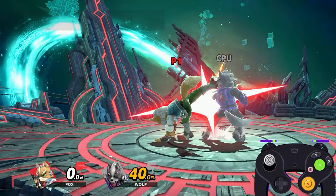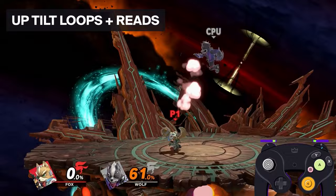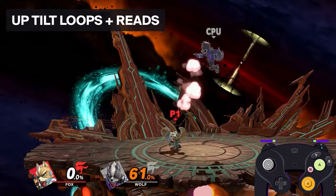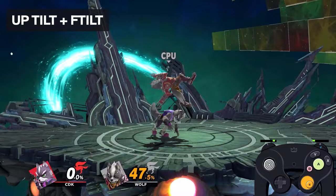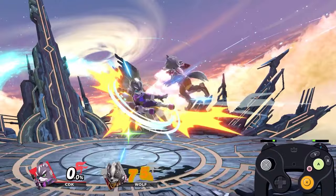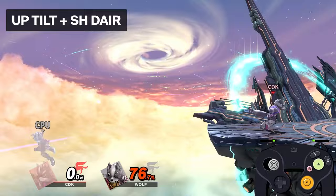Up tilt at mid percent has up tilt loops that lead into really good mix-up and scramble scenarios, and can sometimes lead into jump calls, air dodge calls, or parry call-outs. Next, up tilt into f-tilt: if you don't angle the move it will not put them in a tech chase scenario, but if you do angle it, it will — and obviously that's what you want to go for.